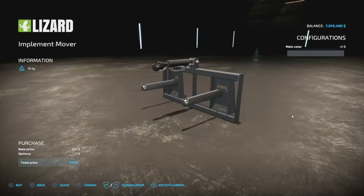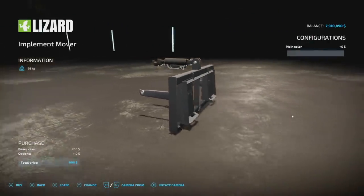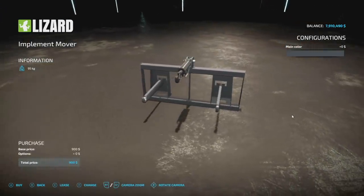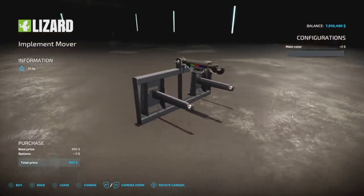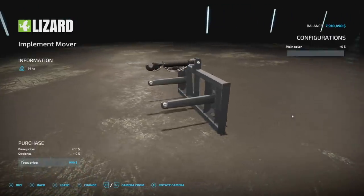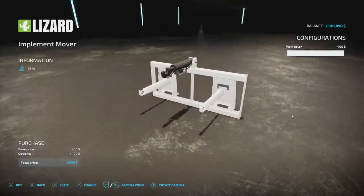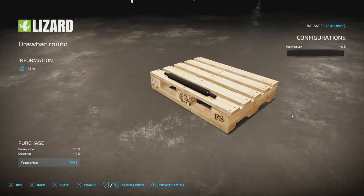Your next new one for all platforms is the Lizard Implement Mover from EY Monning. It's used to move stuff from point A to point B — you hook one side up to your skid steer loader and use the other side to move three-point hitches. This one doesn't have a trailer hitch but it does have three points, so you can move anything you want. It's fully customizable and only one slot — awesome.